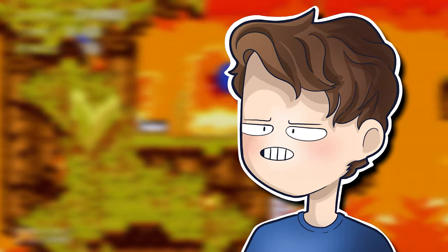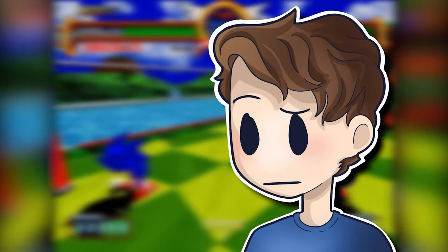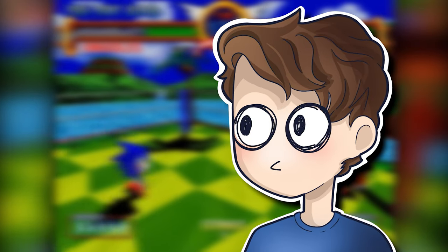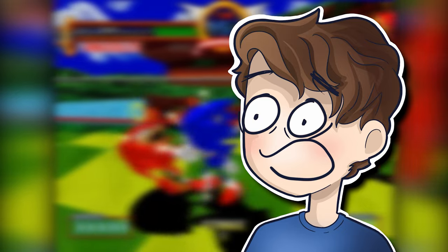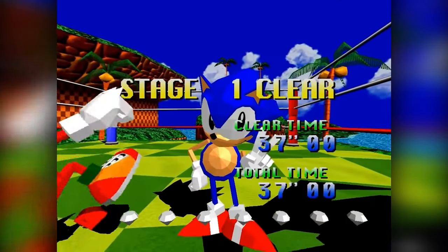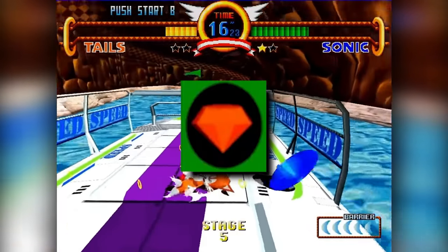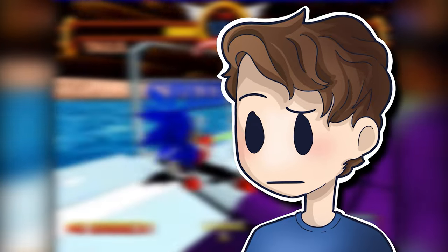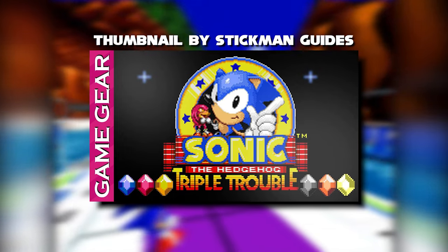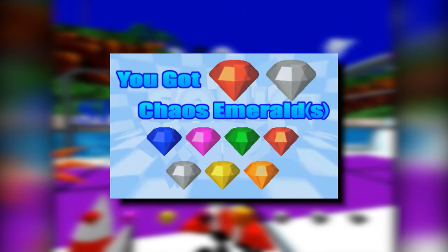Everyone and their grandma knows that Sonic the Fighters features a grand total of eight Chaos Emeralds, one for each playable character. So they just brought back the pink emerald for this game — but what if I told you they introduced not one, but two brand new emeralds? For each character the game has, an emerald of that character's color is awarded to the player — i.e. Sonic gets the blue emerald and Knuckles gets the red. Curiously enough, Espio gets a violet emerald — that's a new one. And Tails gets an orange emerald. The orange emerald is actually pretty prominent in this time period, appearing in games like Sonic Drift 2, Triple Trouble — which also featured a light yellow emerald, Sonic 3D Blast — which also has a turquoise emerald, and Sonic R — which has a vermilion emerald.